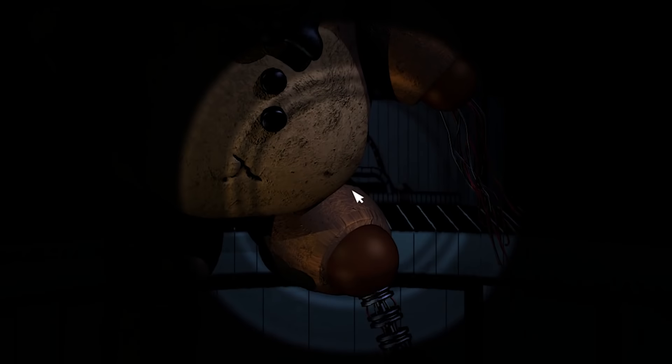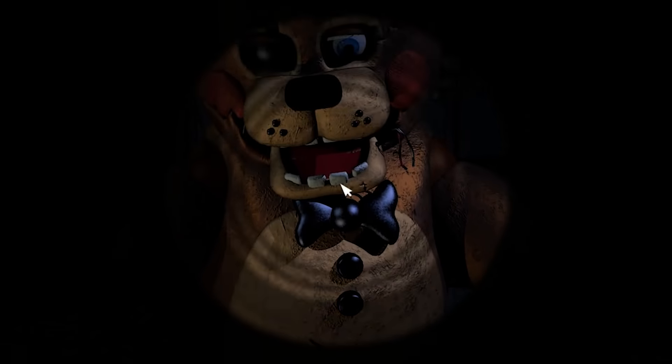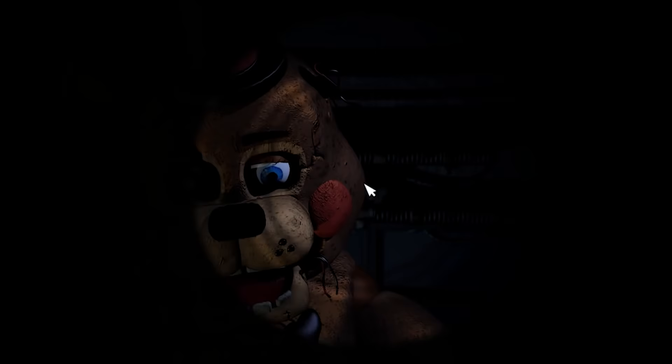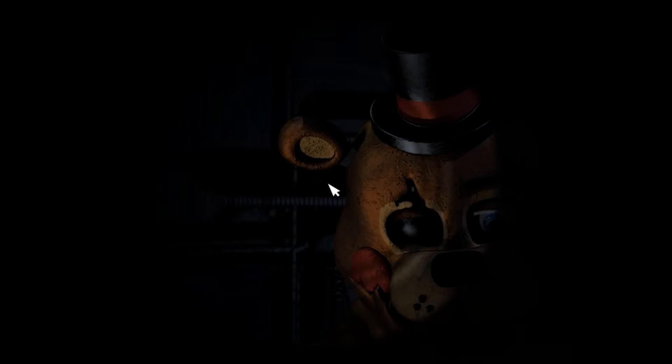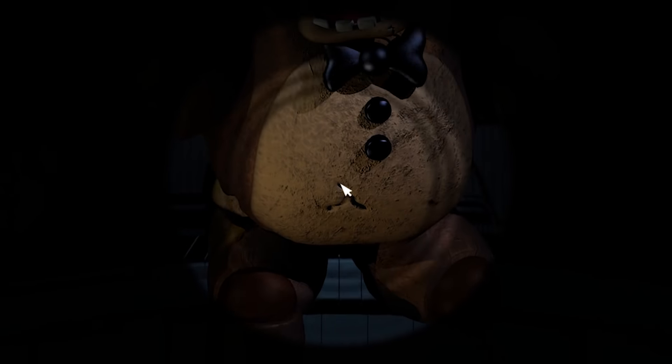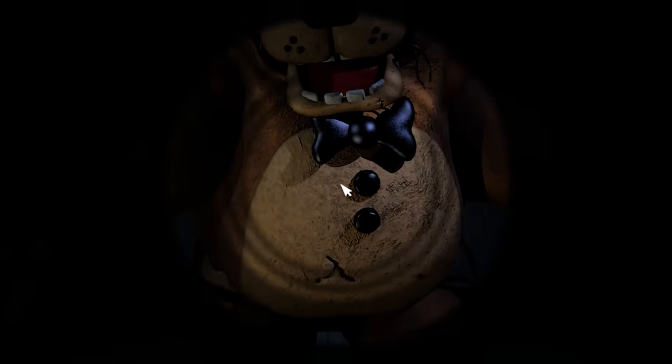What if we click the bow tie? It's too fast, I can't even click it. We gotta wait for him to say it. Look at how fast I can move — it's so hard to be precise. Everything about it looks pretty cool though. I like the idea of working on animatronics before they go to the Scooping Room. Okay, there we go — press his first button on his chest. There we go — it closed the game! That was the jump scare. It closed the game.